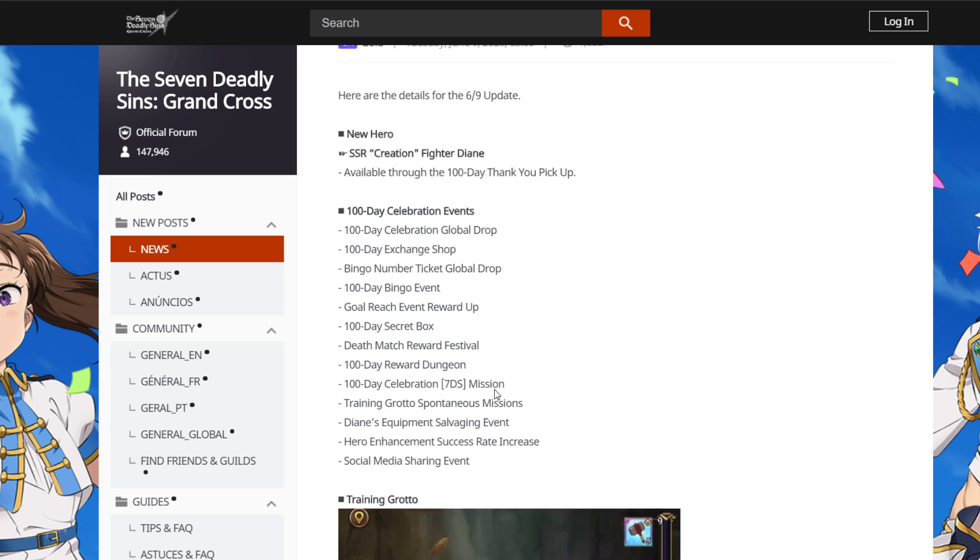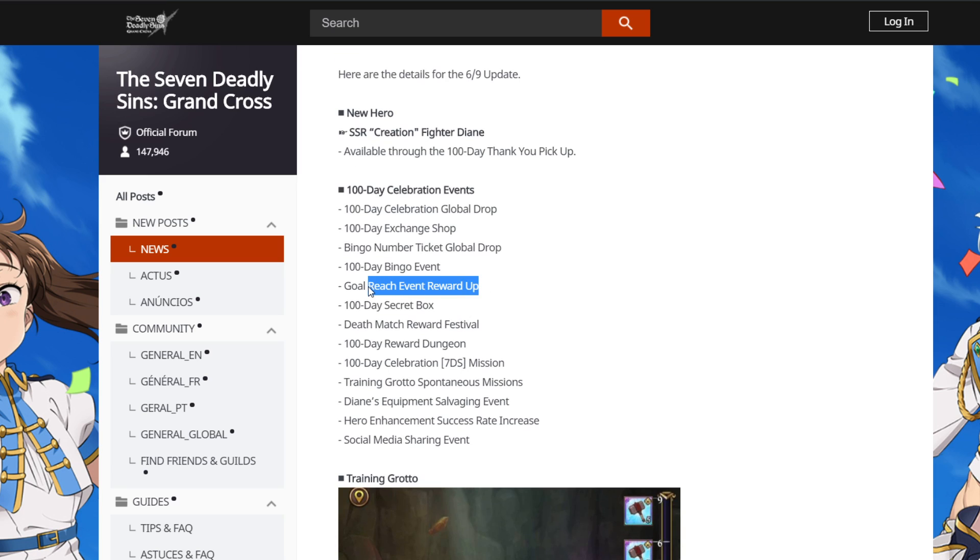The bingo they're mentioning is this: there was a bingo during the 777...700 celebration on JP and it was a great reward drop. Essentially you cross stuff and then you get the rewards — it's kind of like the wheel in a way. You're also getting a go-reach event, reward up, 100-day secret box, death match reward, festival, and a 100-day reward dungeon. That's pretty good.